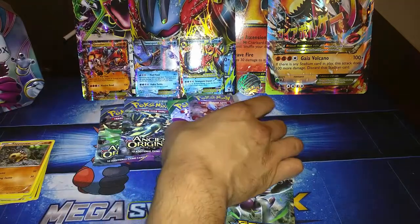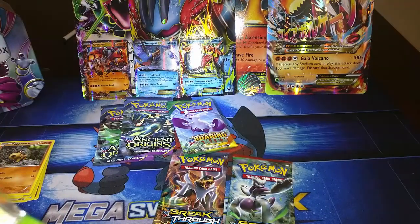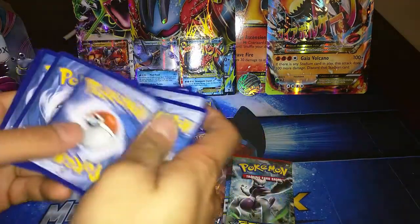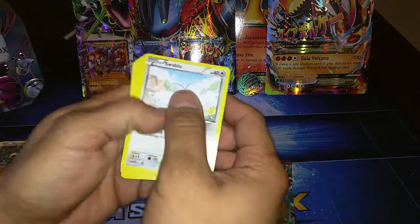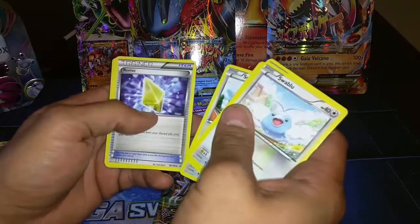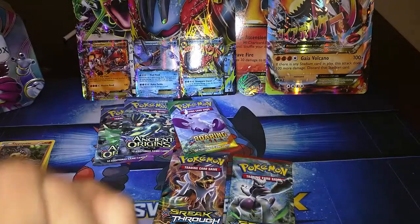So let's get on to the Roaring Skies booster packs. Let's get that code out of there. Let's see what we got here. I managed to get a Swablu, a Voltorb, Togepi, Skiploom, Spearow, a Revive, Togetic, Healing Scarf, a Reverse Skarmory, and a Talonflame.